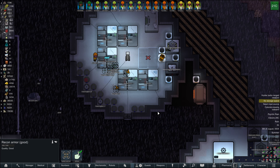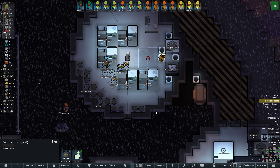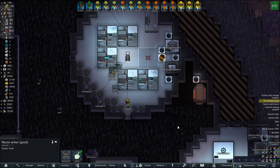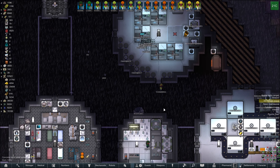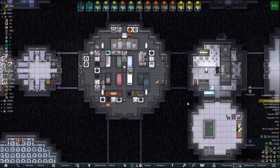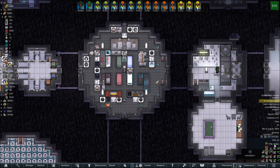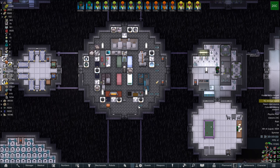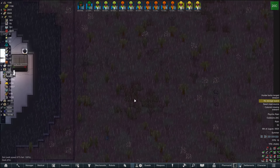I guess the only way I could fix that is by setting it to windowed mode. You have a weapon. You do not have a weapon, so you can have that one. You do not have a weapon, so you can have that one. Everyone else should have weapons. If someone could actually come and make this, please — that would be very nice.